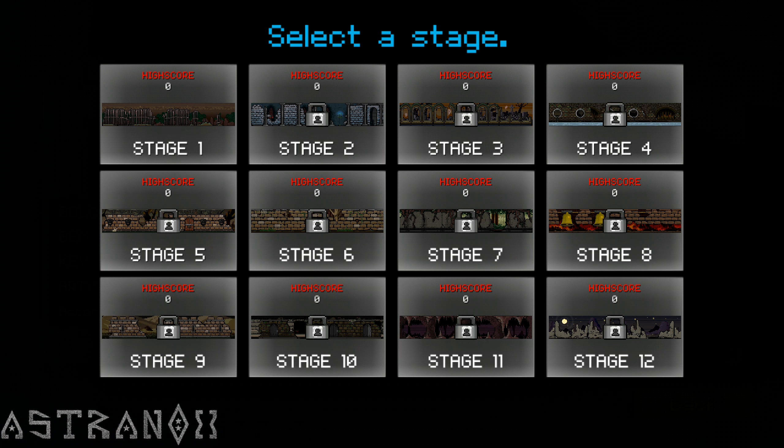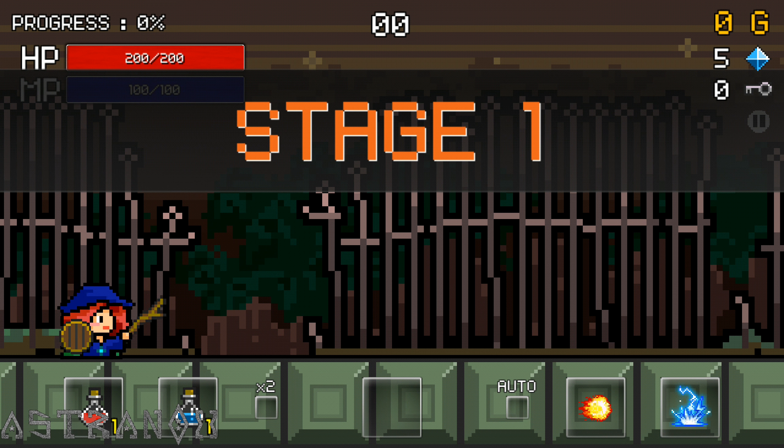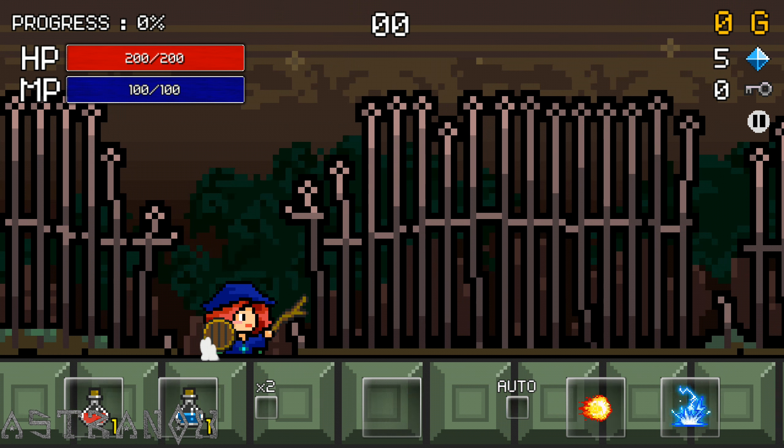Sorceress — I always go with the wizard. If you want to read this you can pause, go back and pause. The character will automatically move forward; hold your attack button until your hero flashes and release it to use your charge attack.